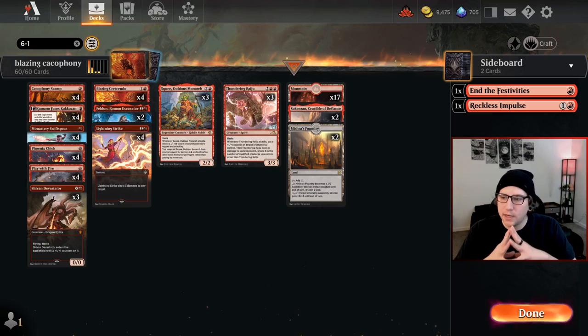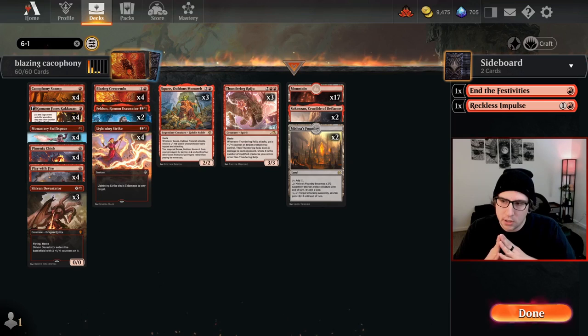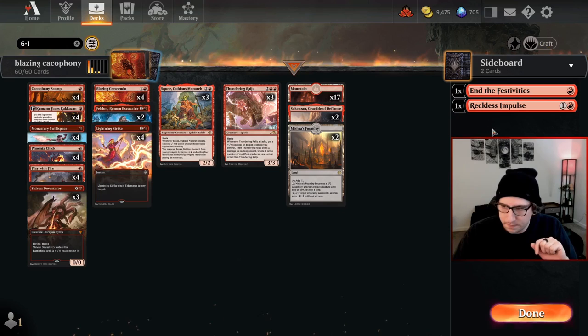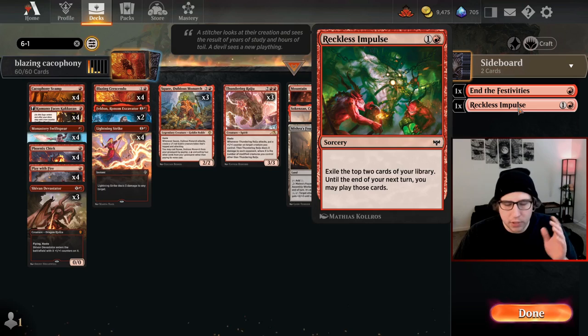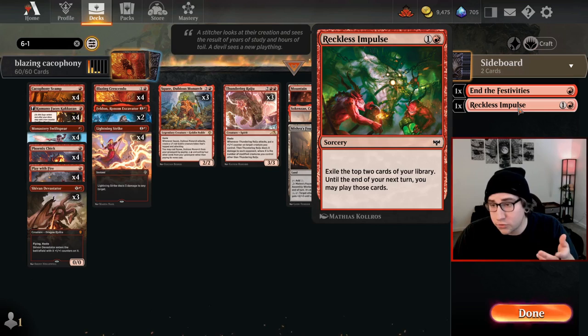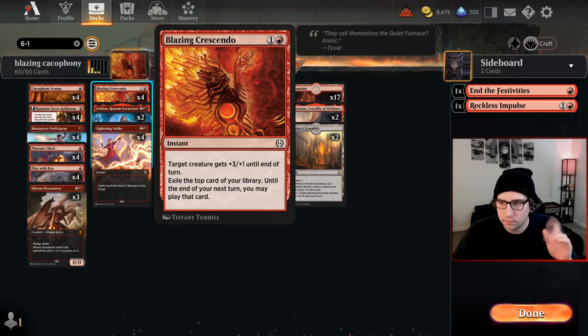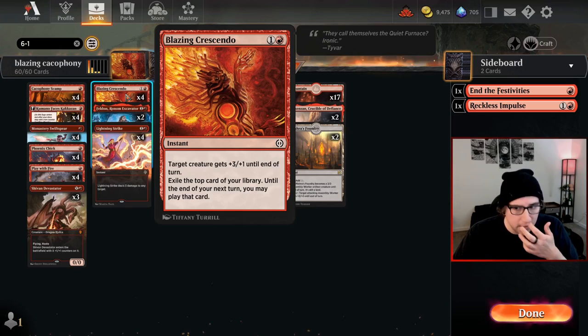What's going on everybody, today we are taking a look at what I believe is the new reincarnation of Mono Red — the new and improved destruction engine. We took out Reckless Impulse, a really good card where you essentially draw two and cast them, and replaced it with Blazing Crescendo — two cost instant, plus three/one. You also get to exile the top card of your library, same as Reckless Impulse but one less card, with plus three damage.